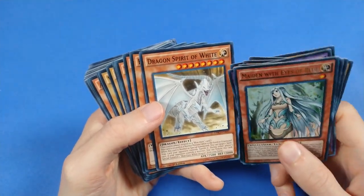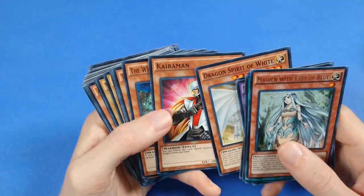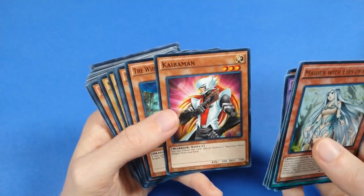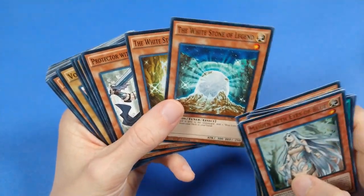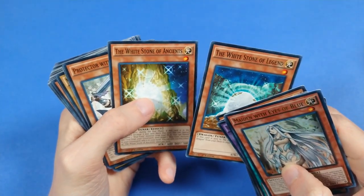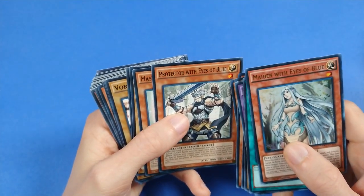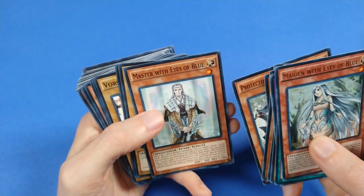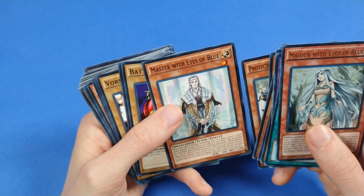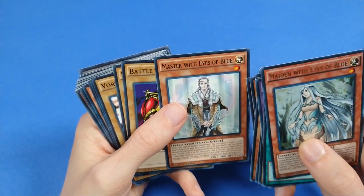We have Dragon Spirit of White, which is treated as a Blue-Eyes card. Kaibaman, to bring out your Blue-Eyes White Dragons. White Stone of Legend and White Stone of the Ancients as tutors for Blue-Eyes. Protector with Eyes of Blue — very important, level 1 tuner. It's got some text but that's not as important as the rest of it. In fact, everyone in the Eyes of Blue clan seems to be a level 1 tuner monster.